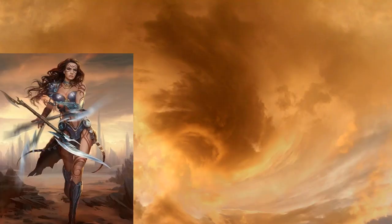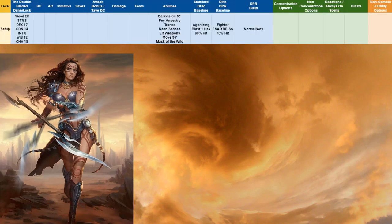I've put the setup on screen. The double-bladed genie lock is going to be a Wood Elf with Strength 8, Dex 17, Con 14, Intelligence 8, Wisdom 12, and Charisma 15. As Wood Elfs we get Darkvision 60 feet, Fae Ancestry, Trance, Keen Senses, Elf Weapons, 35-foot Move, and Mask of the Wild. I'll be comparing build DPR to a standard baseline of Agonizing Blast plus Hex hitting 60% of the time, and an elite baseline of a Fighter with Fighting Style Archery, Crossbow Expert, and Sharpshooter hitting 70%.